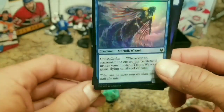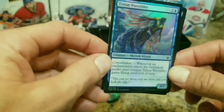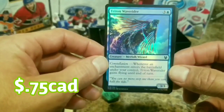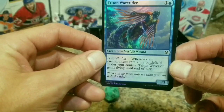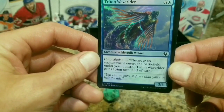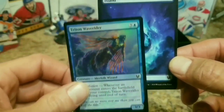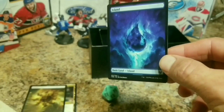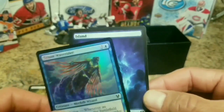A shiny common card - that'd be a foil. Pretty impressed with these first two packs. Triton Wave-Rider, that's really cool. Constellation - a merfolk wizard. Whenever an enchantment enters the battlefield under your control, Triton Wave-Rider gains flying until end of turn. It's a three-three, so a flying three-three creature, which is decent. And a full art island - that's really cool, man. That's awesome.